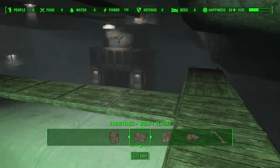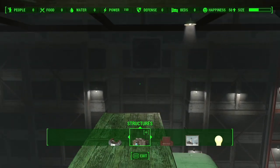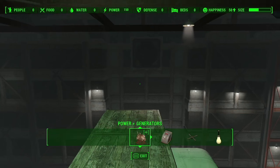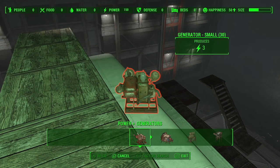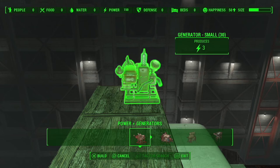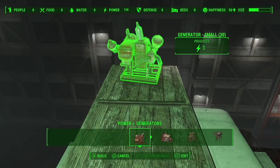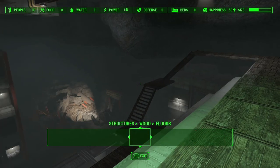The next part of this build is personal preference. We're going to need some classic generators — the 150 generator does not work for the lights up here. You can do this two different ways: depending on how high you build this settlement, you might hear the generator sound in some rooms. If that's a concern, we're going to build it on top of that structure.